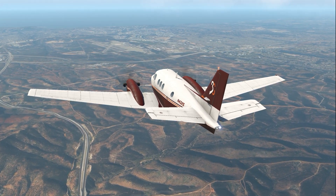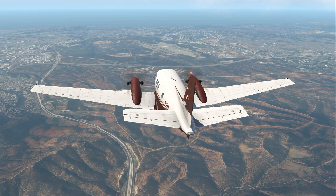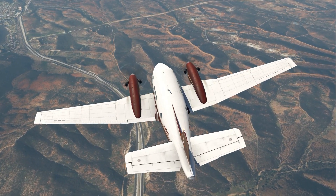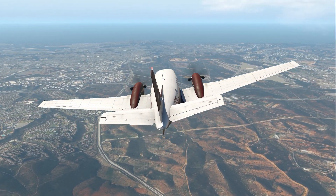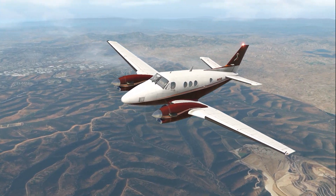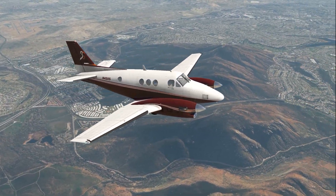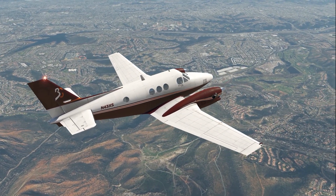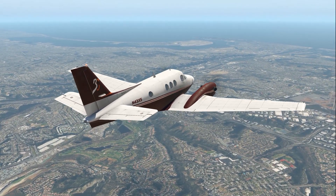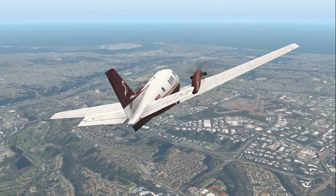That looks like probably MCAS Miramar coming up just up ahead. And that would be highway Interstate 8 right below us. So that must be Cowles Mountain we're just passing over. Yeah, this looks amazing. Oh my god, I'm loving it. X-Plane 11 just got so much cooler.